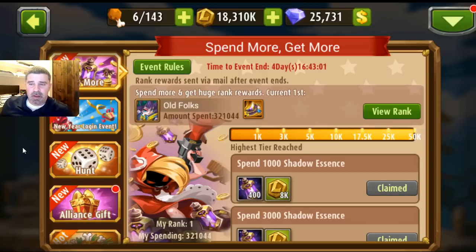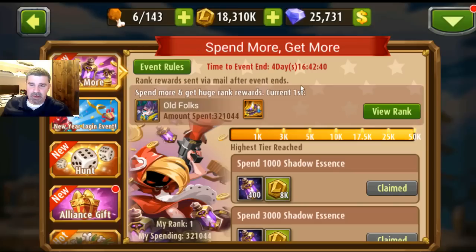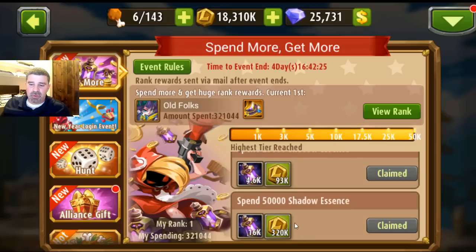Hey guys, it's old folks here. I get a lot of questions about the whole spin more and chanting — what's the best way to do it, what's not the best way, how to spend your points. I want to talk a little bit about it today. I'm going to show some stuff on my other account. It just started rank one and I'm 220,000 above anyone else. Did I need to do this? No. Did I do this correctly? That's a matter of opinion and we're going to look at that now.